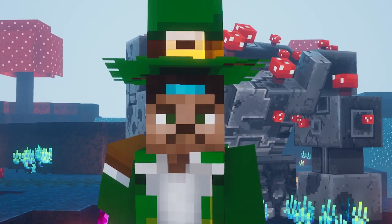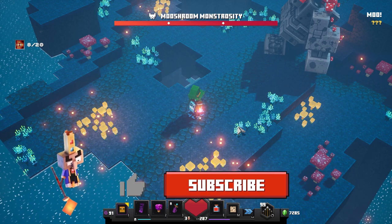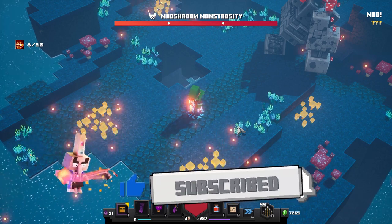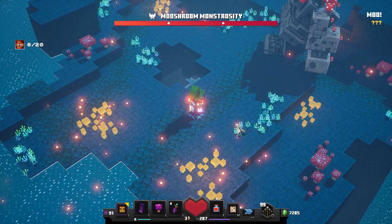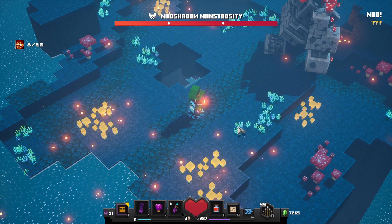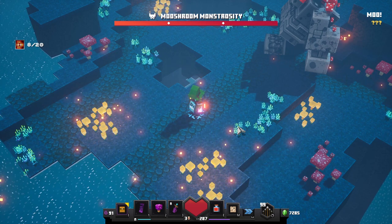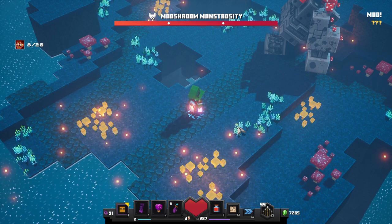So guys, let's hunt some bosses. Here we are at the Mushroom Monstrosity, currently on the highest apocalypse plus difficulty which is plus 25, and we're gonna take this bad boy down with only one shot. But if you are hunting for ancient mobs or trying to take down very strong enchanted mobs, this tactic is simply not gonna work — so you'll want to try something else, which is also very easy to do.